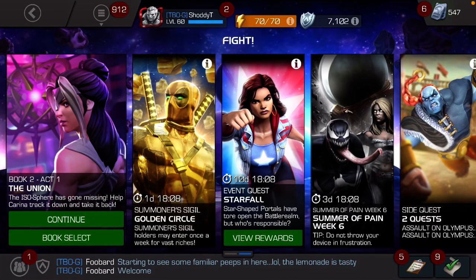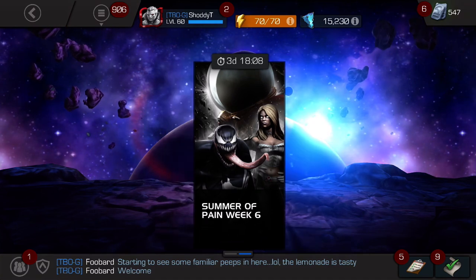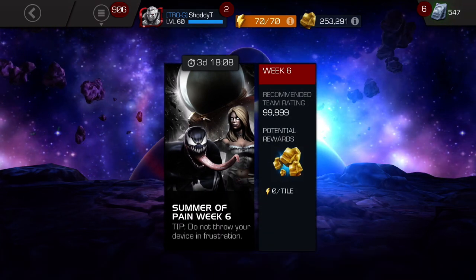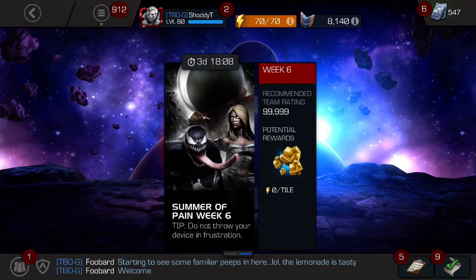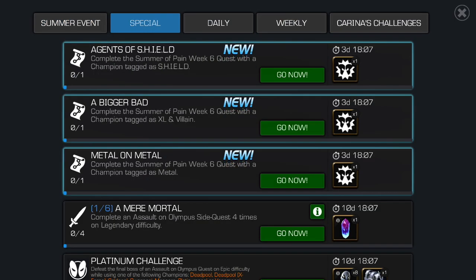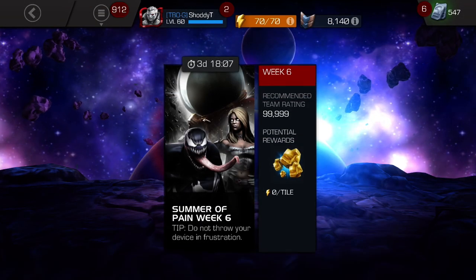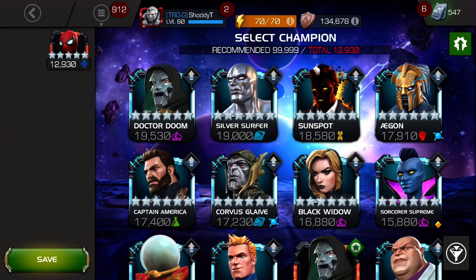Alright guys, Shotty here. Summer Pain Week 6 — I heard this is Adaptoid with some pretty annoying nodes. Let me remind myself what the special objectives are: Shield, Excel Villain, Metal. Alright, let's Excel Villain.